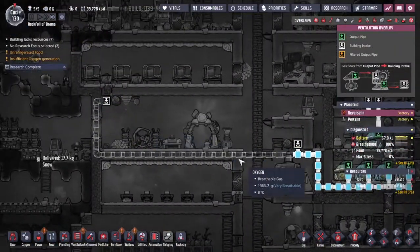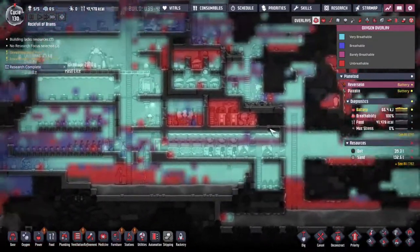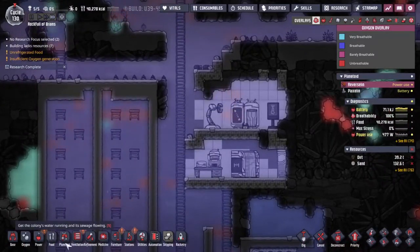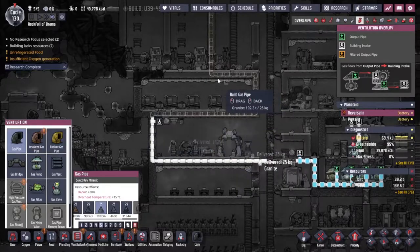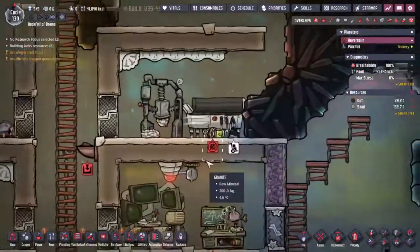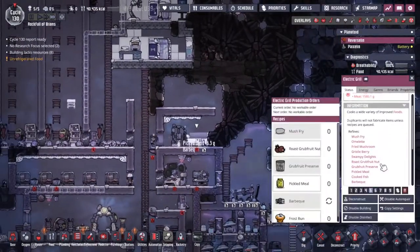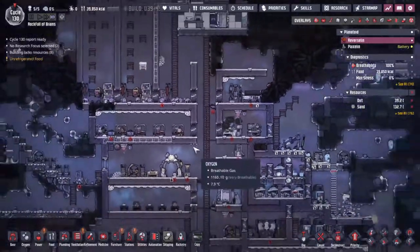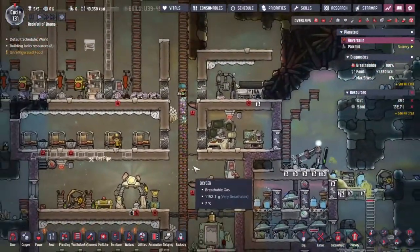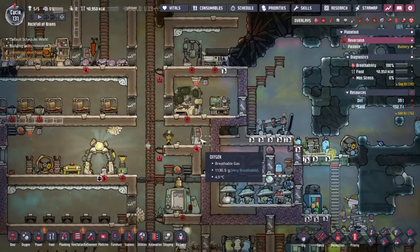Another thing I'm going to do is put an atmospheric sensor next to this gas vent, so we can stop wasting oxygen. Before we end today I have a bunch of small optimizations to do - in particular, I'd like these smart batteries to stop the generator running when the battery is full, then we could run research off of that. We've got some barbecue! One of the hatches must have been harvested somehow. Borgo is absolutely loving life - I always like to see that. I like sparkle streaks just a little bit more than stickers.